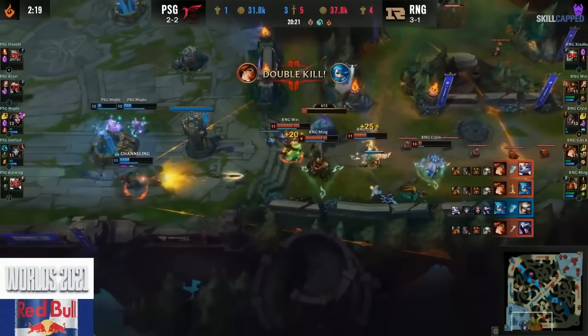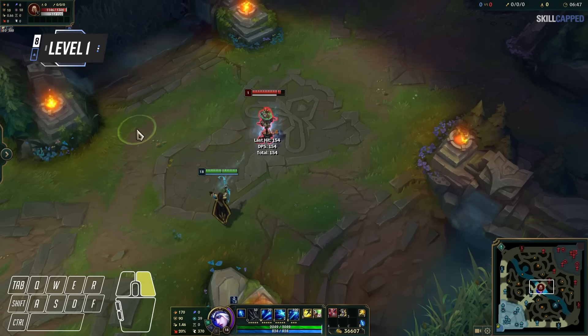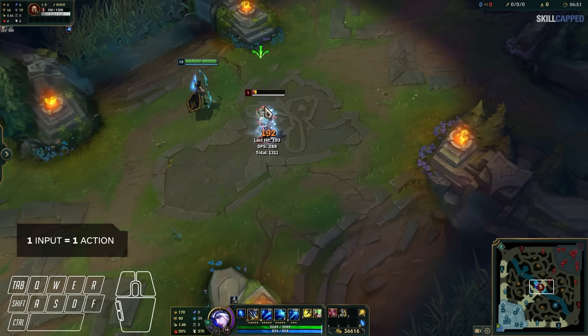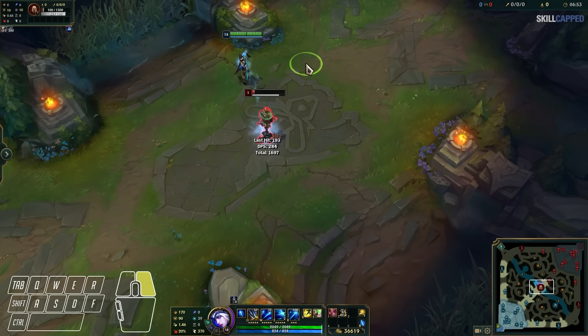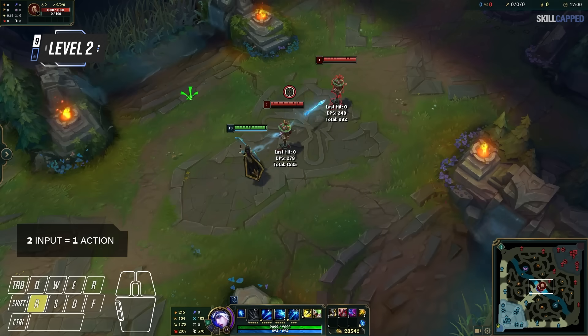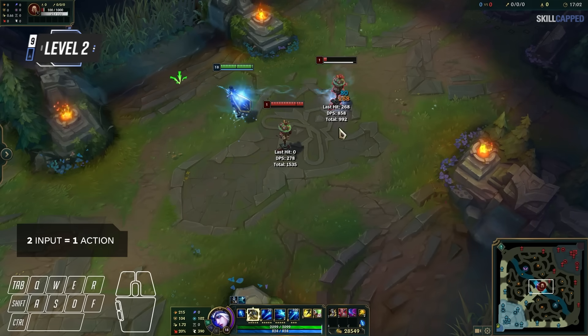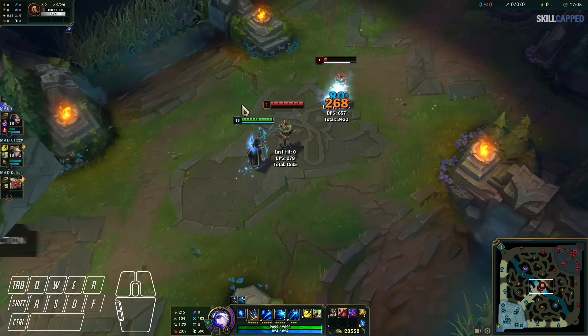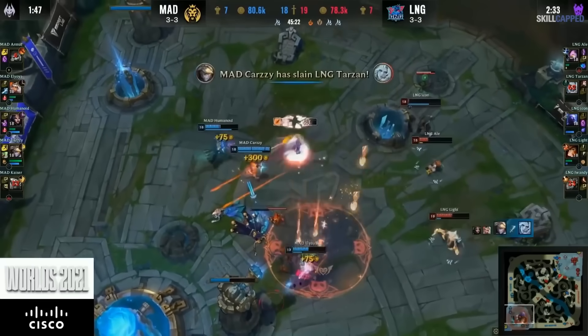What do I mean by this? Well, let's say we only right click to kite, like we learned in level 1. We would be inputting one command — right click — to cause one action, the auto attack. When we attack move, we're inputting two commands, first the A key, and then left click, for one action to auto attack the enemy. Two inputs is obviously slower than one, and in a competitive game like League of Legends, being faster is an advantage.